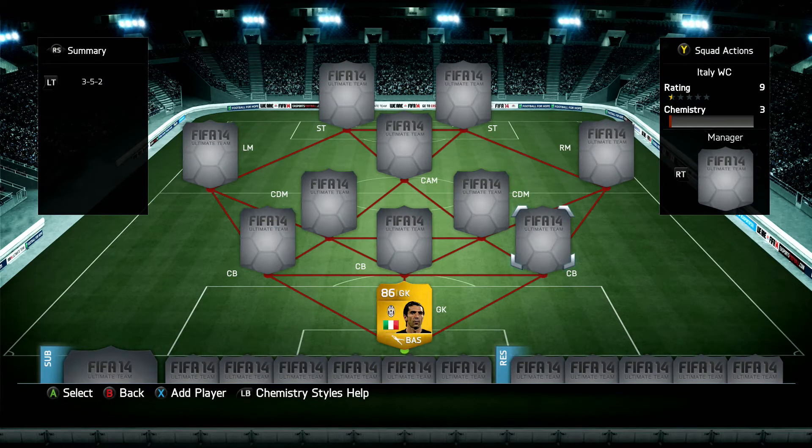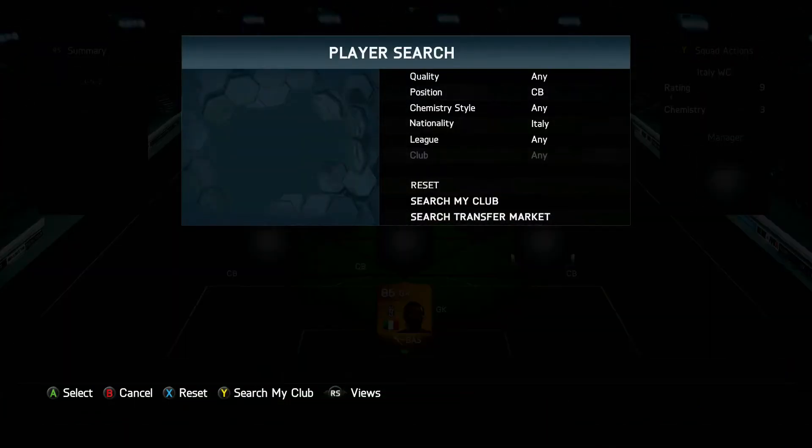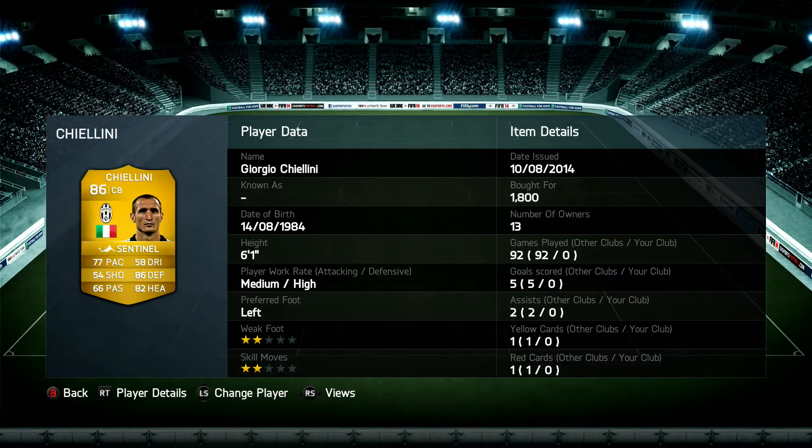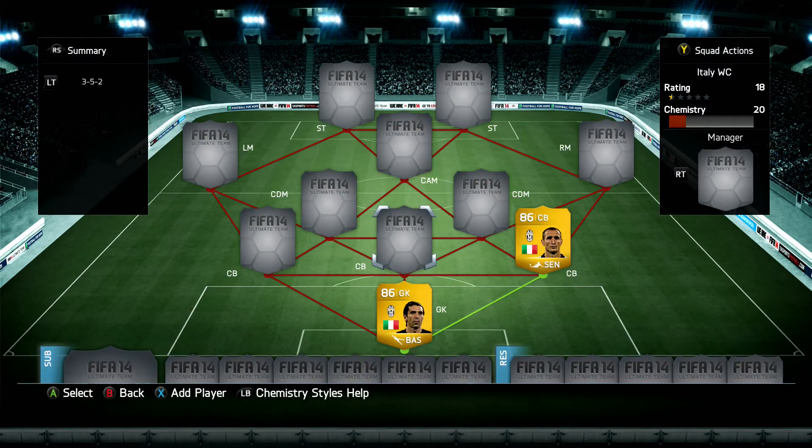Moving on to the three centre-backs — these three are very common in a sense, they all play for Juventus and they're all fairly pacey and highly rated. The first and highest rated is Chiellini, another 86 rated player for under 2k — 1,800 coins. High defensive work rate, central chemistry on as well, which is very good for that price. 77 pace, 86 defending, 82 heading. He's got a Team of the Season card and an in-form card available — a fantastic choice.